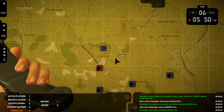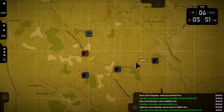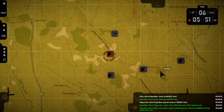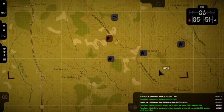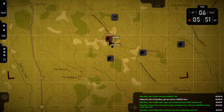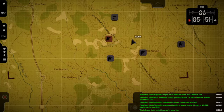Pigeon — recon. Over. Papa Bear, this is Pigeon Six — roger, we're off for the recon, ETA two minutes. Papa Bear, this is Echo — movement in sight, probably grunts, thirty or so men at 4-0-8-5-5-2-8, moving southwest. Out. Papa Bear, this is Pigeon Six — movement in sight, probably grunts, thirty or so men at 4-2-1-5-5-2-2, moving northwest. This is Bravo — that's probably us you've seen. Out.